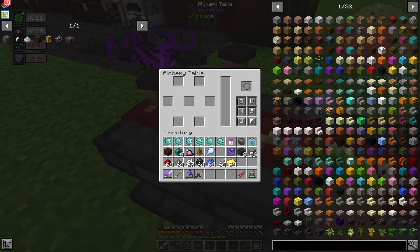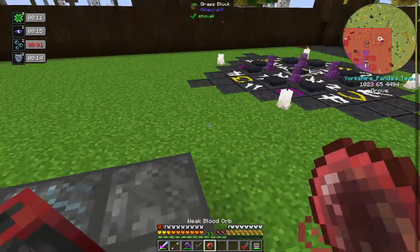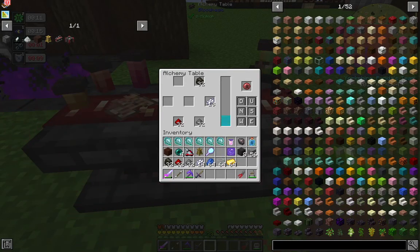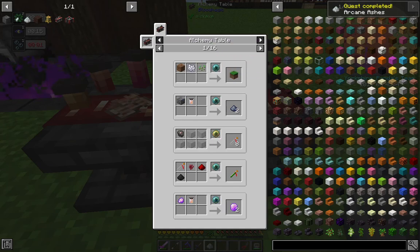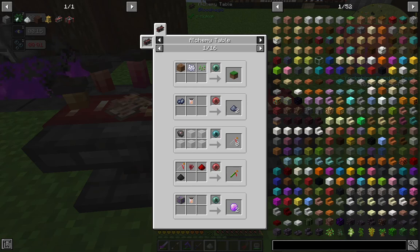Let's upgrade our blood altar to tier two. We replace the blocks with the speed runes — one, two, three. This is now a tier two altar. Not only does it work faster, it can be used for bigger and better recipes. One of which is upgrading our weak blood orb into an apprentice blood orb using a redstone block, which needs 5000 life points. While that processes, let's head to the alchemy table.